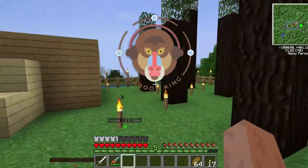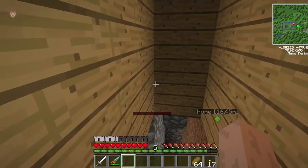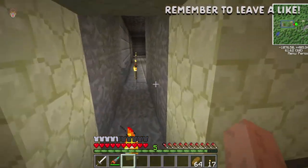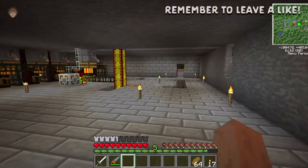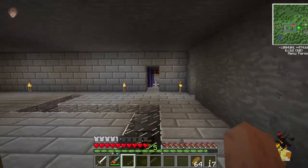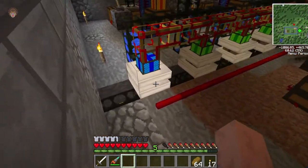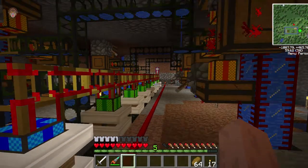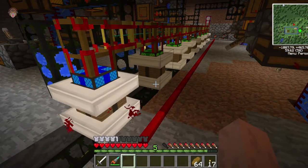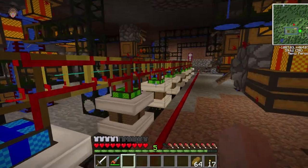Hello and welcome back to another episode. It happened again guys — they all exploded. So what I did was I spent a whole day clearing out this room and plopped down nine combustion engines. Why is this one blue? The flashing lights are so disorientating.